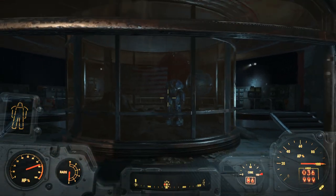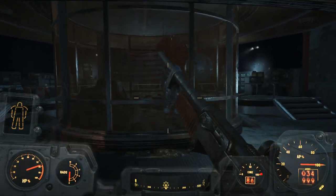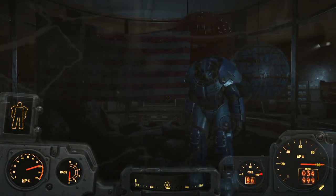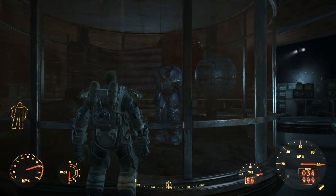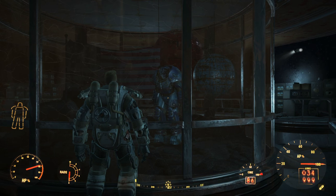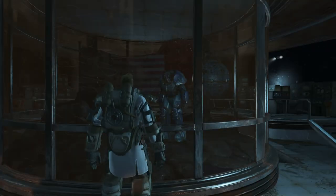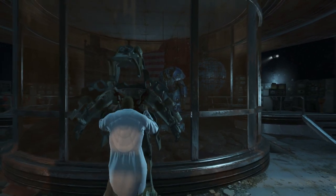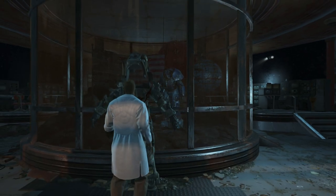Once you're there, you will be swarmed by a bunch of enemies, so just make sure you take them all out. Then head over to where the X01 Armour is. As you can see, it is behind a glass case that will open once you've got all the Star Cards — but we don't have time for that. With your Power Armour, stand facing the glass and go into third person.